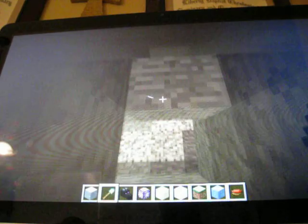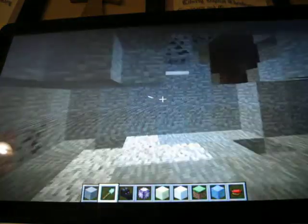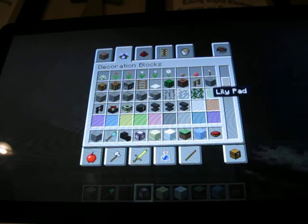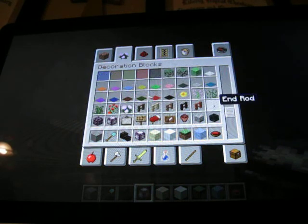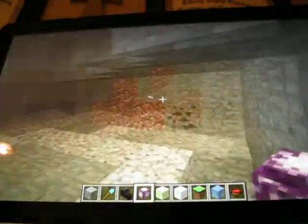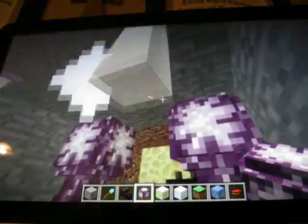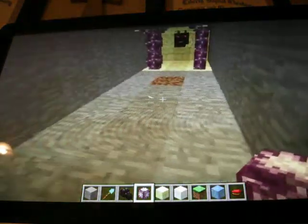You'd be able to find some of this stuff by checking the new stuff section. This is a new thing right here — it's called an end rod. It's basically like a torch, but it acts like a block so you can't jump through it.